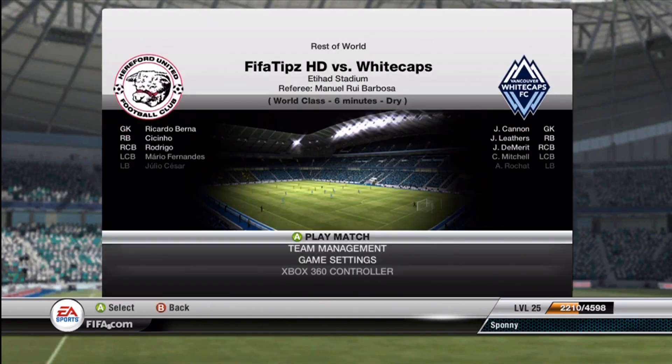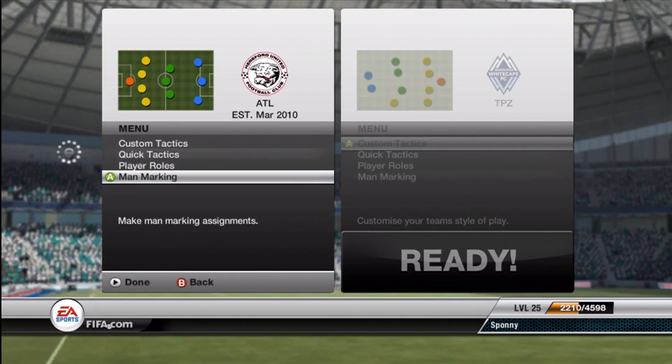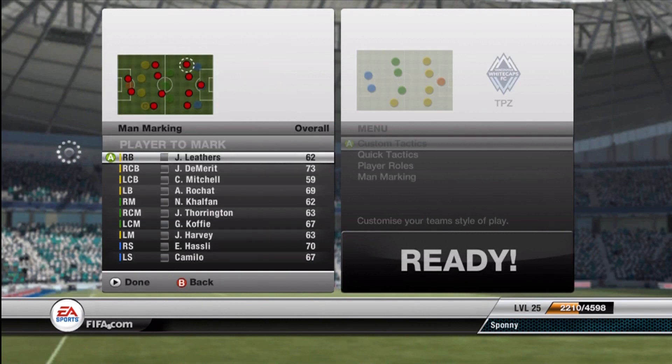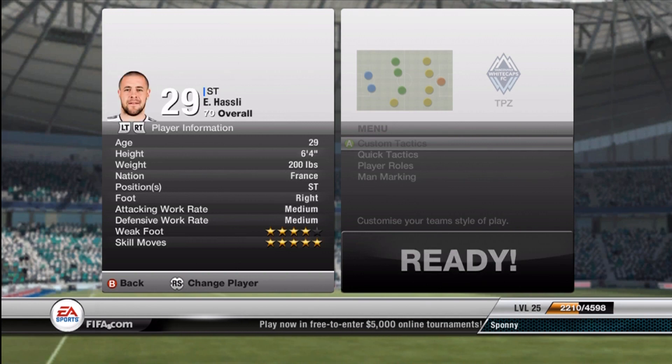Just go to single player, single match against the computer. Then go to the team, man marking as you saw there, and then you can click the right stick in to check out all their stats. I'm looking at their skill moves right now — here's Hosley coming up, he's got 4-star weak foot and 5-star skill moves as you can see there.